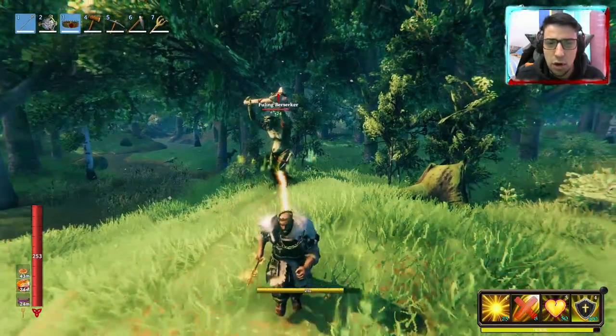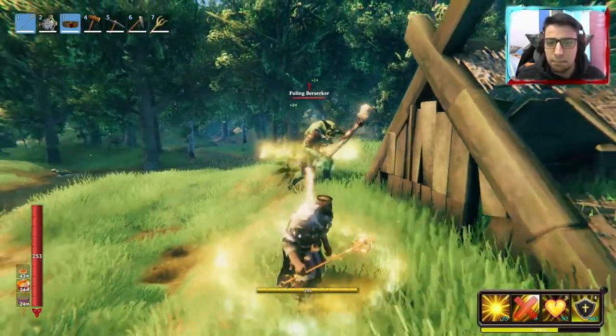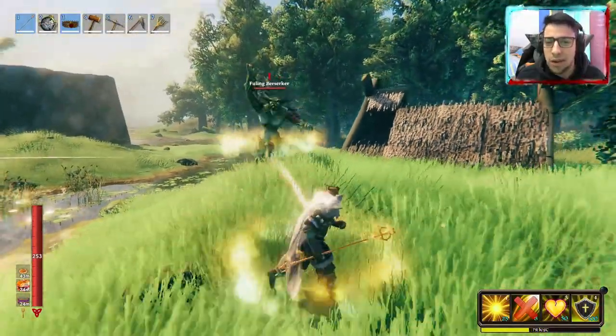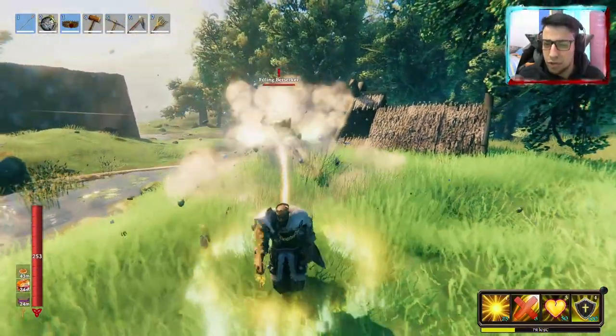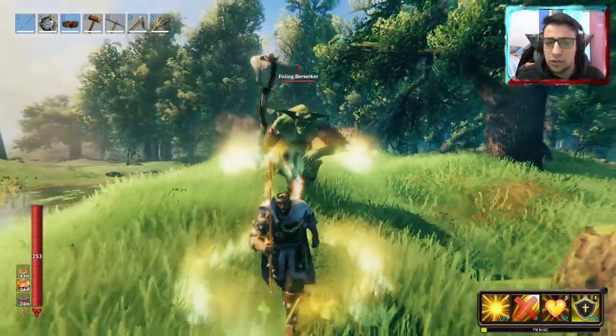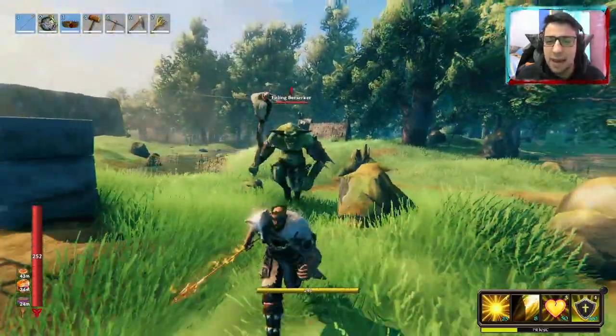The second ability is a very cool link mechanic. When you activate it, it heals your linked ally and makes them much stronger. While linked, you are continuously healing them and it also reduces the damage they take from enemies. You do need someone else to use this ability effectively.